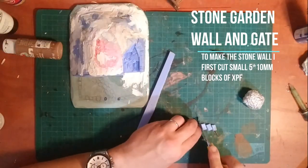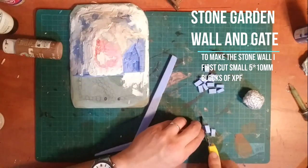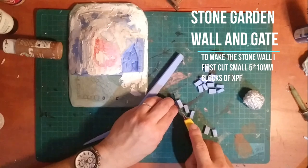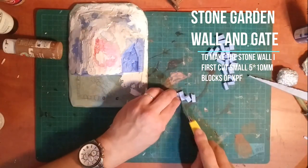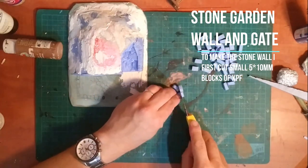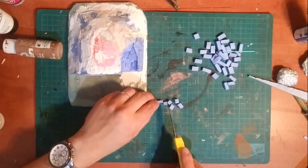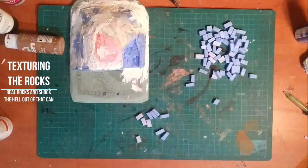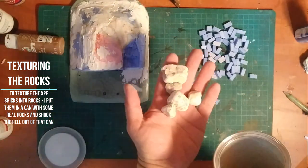Now that my building front is ready I start working on the stone fence for the garden. I make it out of small XPF blocks of 5 by 10 millimeters — I cut a long strip of 10mm by 5mm and then use a box cutter knife to cut small blocks. You can't use them as-is because their edges are too straight and you lose a lot of realistic feel.